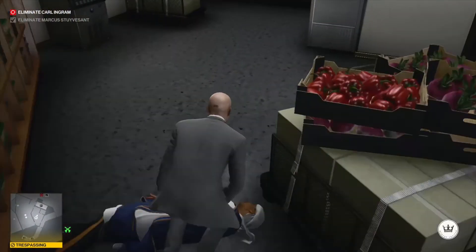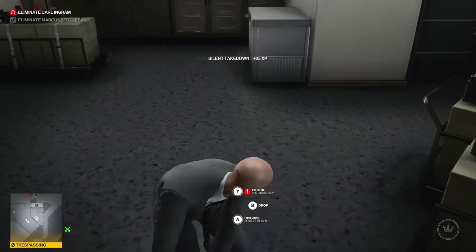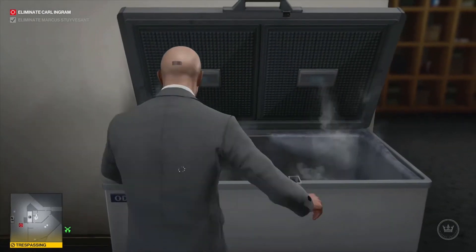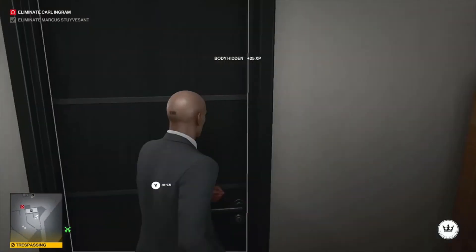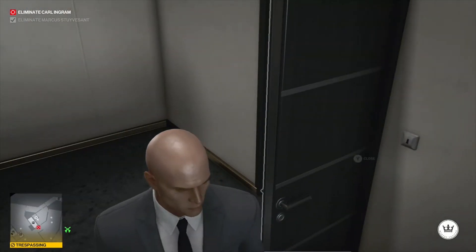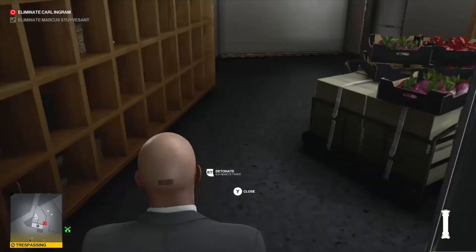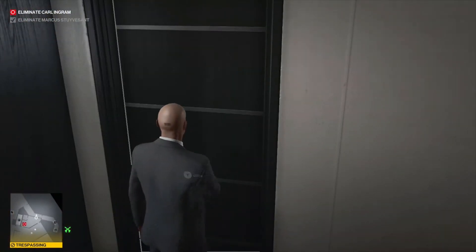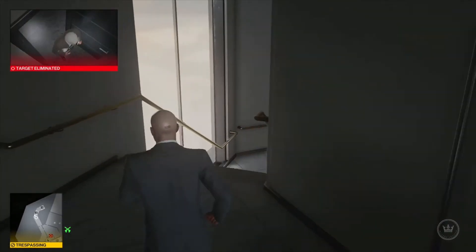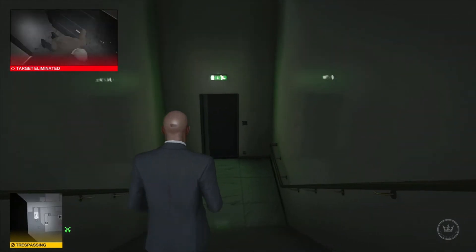Now, if you wanted to drown Ingram you don't actually need to knock this guy out — you can do a completely no-KO run. The only reason I'm knocking this guy out is because I'm going to electrocute Ingram and I need to turn on the tap, which would otherwise draw that hotel worker into the room. So I'm just dropping him, setting the taser to go — and there we are. Target eliminated. Nice and easy.